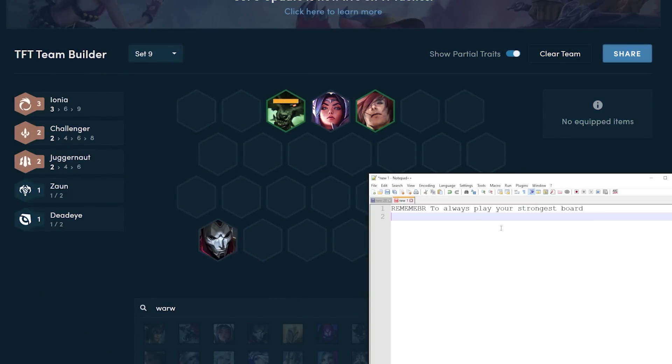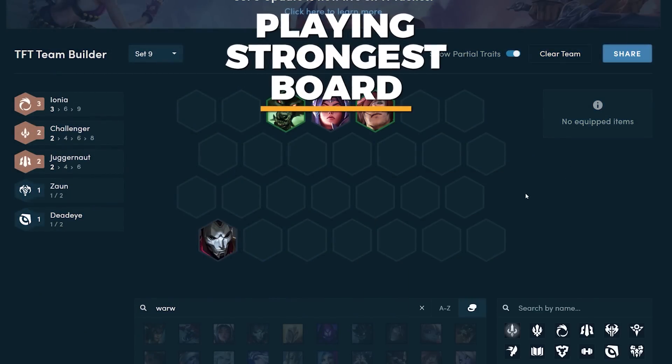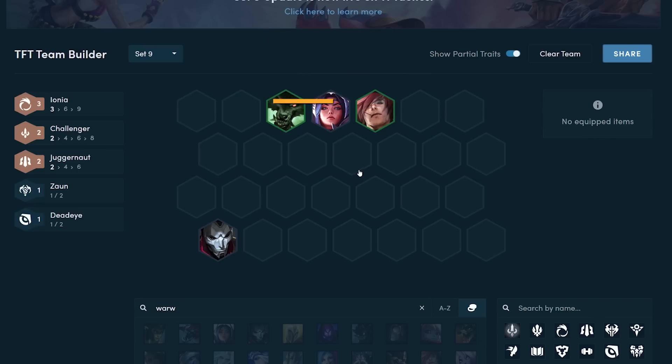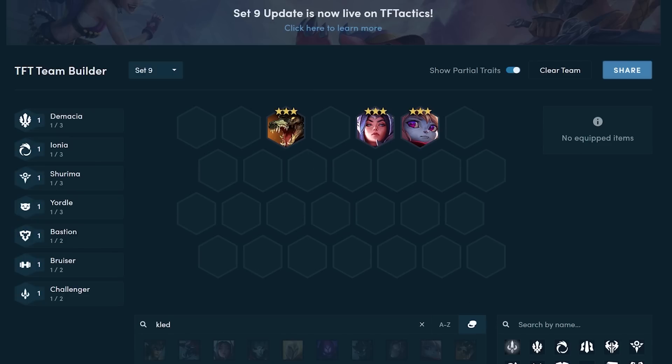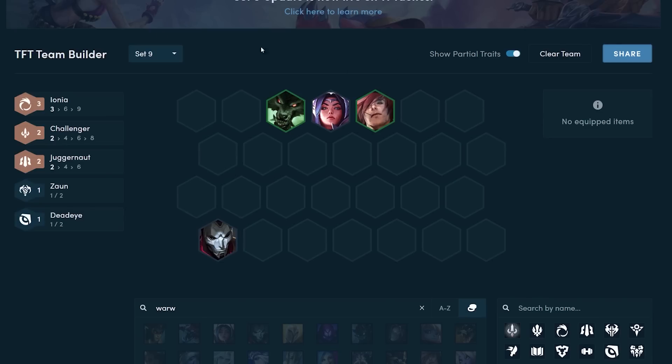The other thing I want to quickly cover is the concept of playing your strongest board. I know I'm going to show you what I think the strongest early game boards are. However, this board is absolute garbage if all of these units are one-star. For example, a board with no synergies at all but with two-starred units is going to be way stronger than a synergy board where all units are one-star. That's why you should not blindly follow comp guides — really think about what units you have on your bench.